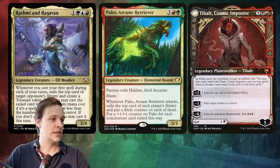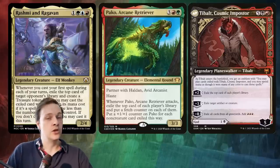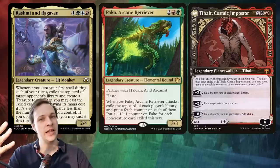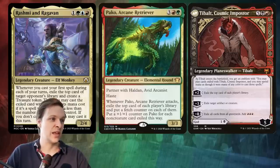I would also like to throw in Tebalt Cosmic Imposter here. His plus-two exiles the top card of each player's library, so you're also getting four cards from that guy, and you're storing them too — you don't need to cast them instantly, you can cast them later. Now Tebalt is in different colors — black and red — so that's different, and he's also really expensive; seven mana is quite a lot.